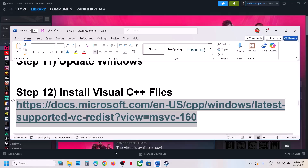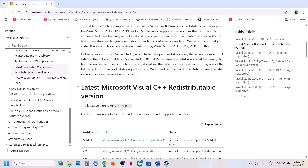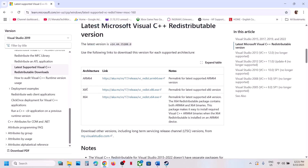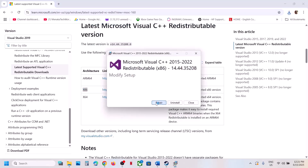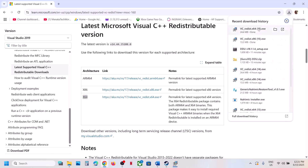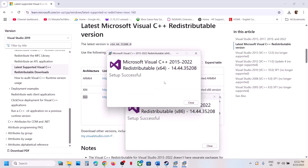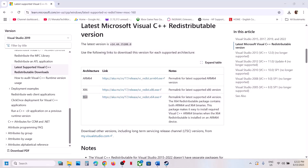The next step is to install Visual C++ files. Copy the link from the video description and open it in a browser — it will take you to the Microsoft website. Download the x86 version and the x64 version of the Visual Studio files. Run each exe file — if you see the Repair option click Repair, if you see Install click Install. Once installed, close the boxes, restart your computer, and after the restart launch the game.